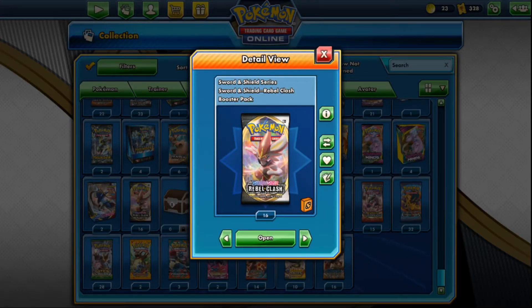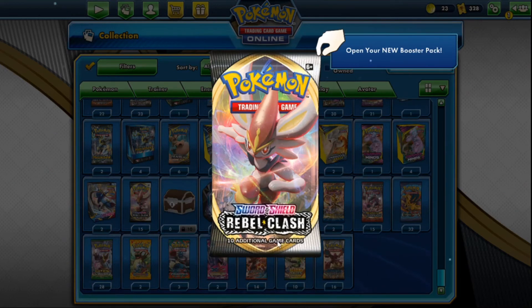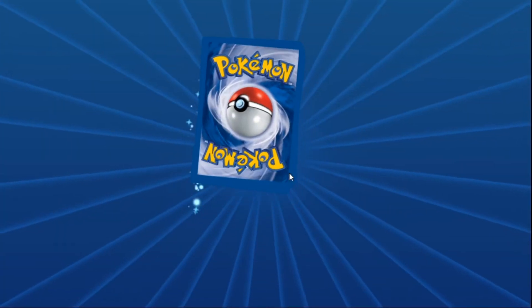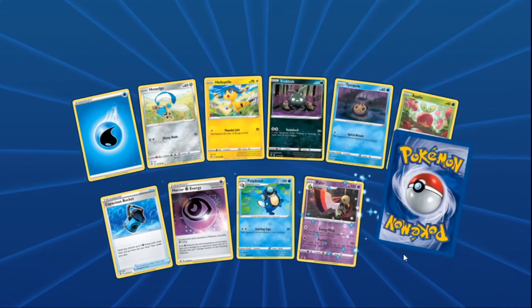DaBombD cuts back in — this segment is being spliced onto the previous pack opening video. They've got 16 more Rebel Clash packs and are still hunting for Boss's Orders, having opened over 100 packs in real life and online without pulling a single copy. Doing four packs each in a 4-4-4-4 format. The hunt is on!